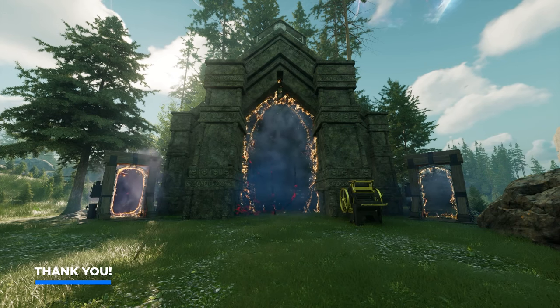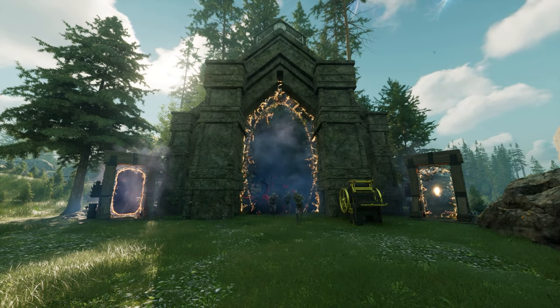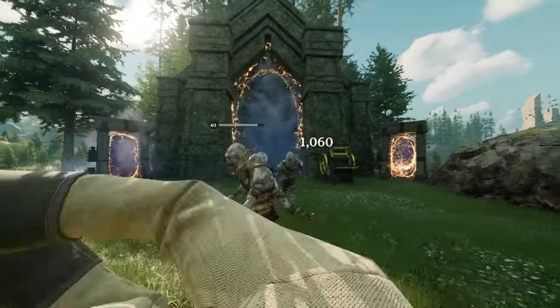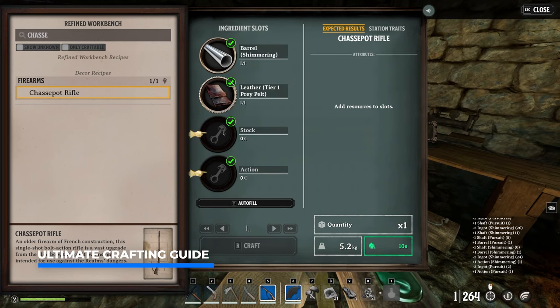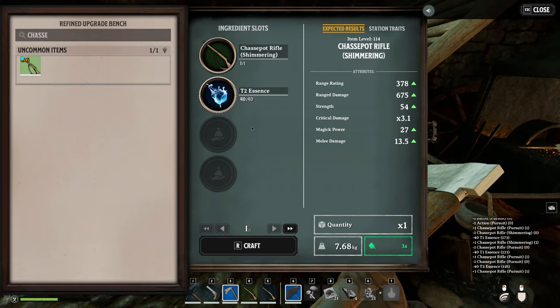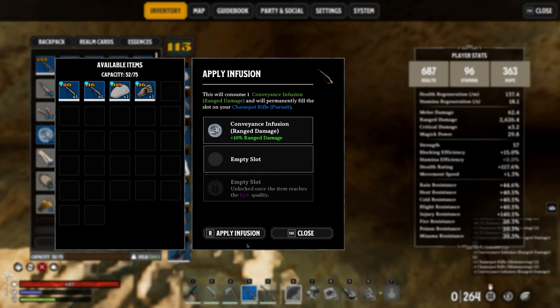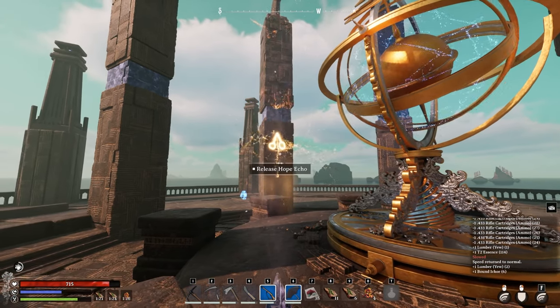A quick shout out to Inflection Games, the studio behind Nightingale, for sponsoring me to make this guide. This project took much longer than expected — dozens of hours — but I'm very much looking forward to sharing everything with you. Be sure to check out Nightingale with my link in the description. Don't forget to check out my Ultimate Crafting Guide if you want to be ready to farm for the best resources, craft top tier weapons, tools, and armor, and advance into higher difficulty realms.